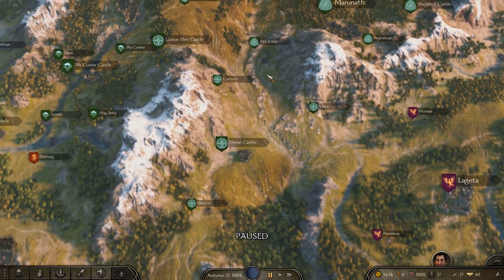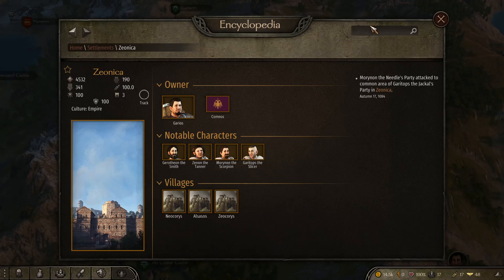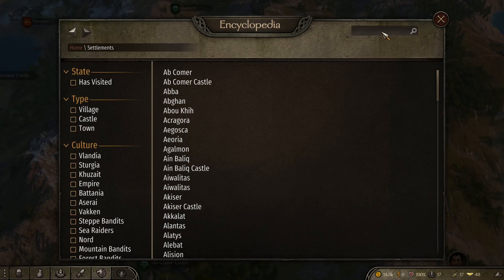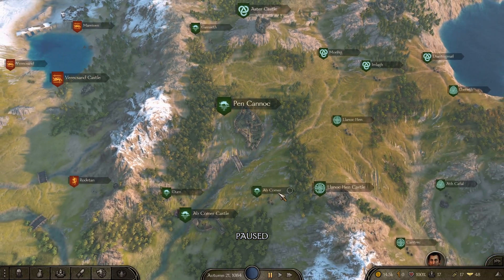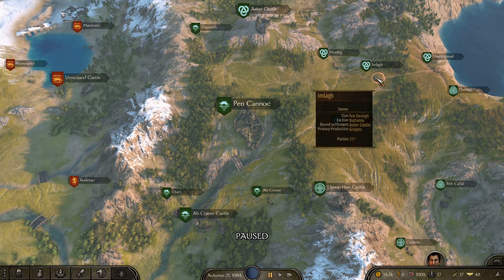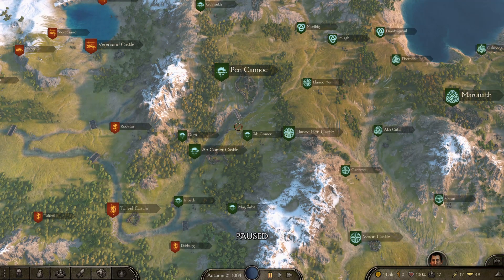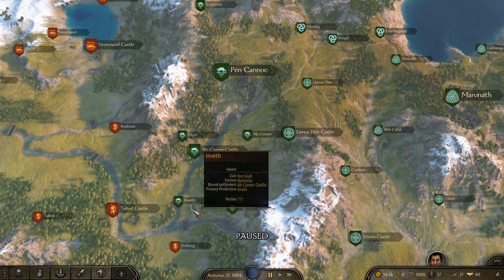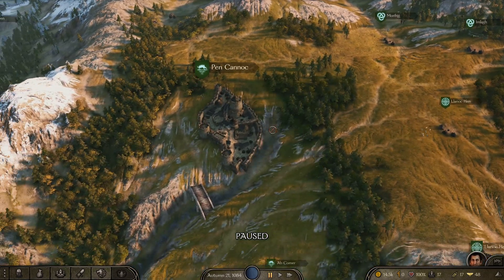For example, if you want to buy a workshop over in Battania - let's go to Pen Cannot as a good example. You do basically the same thing: go into your Encyclopedia, Settlements, find Pen Cannot, and look at the surrounding villages. It's got clay, clay, and grapes. You also look at the nearby Korma Castle - that's got clay too. So you've got three lots of clay going into Pen Cannot, meaning one of the best workshops to buy there is a pottery.